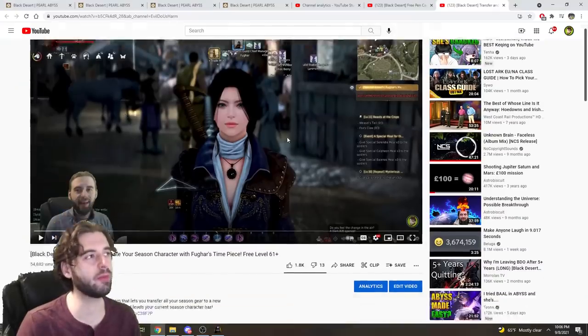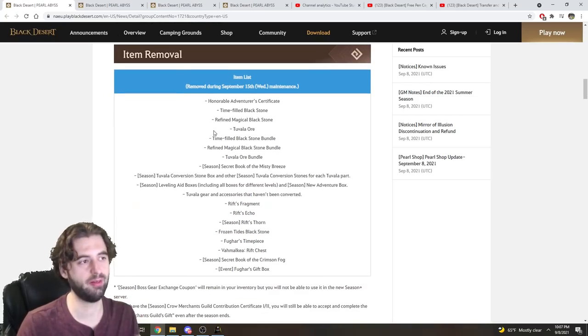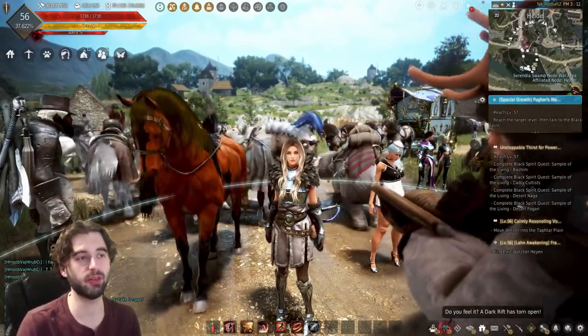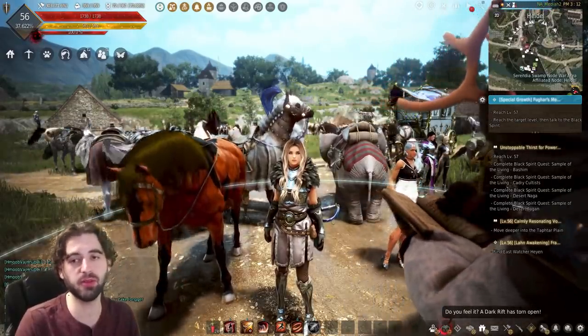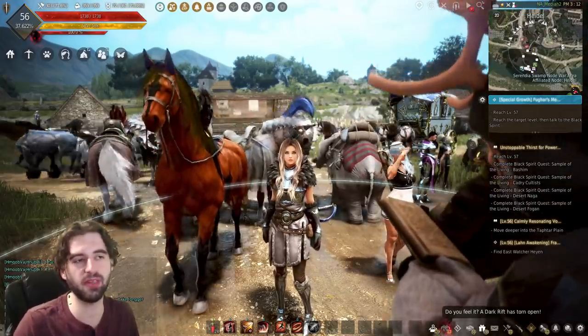If you want more information on it, I do have a full guide. So to recap: upgrade your gear as much as you can, get your free Kapocha accessory, and make sure to use up all of your season resources before they go to waste. That's pretty much all the super important stuff you're going to want to claim from the season server.